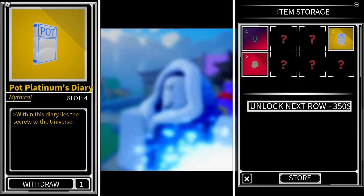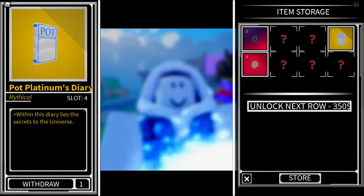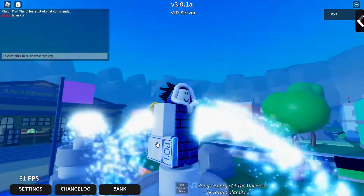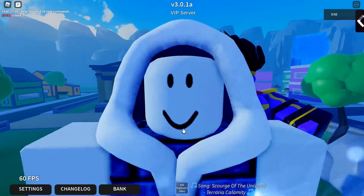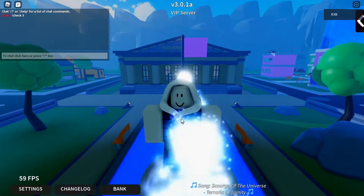It should spawn in your map every hour with a 1 out of 35 chance of it spawning. Let's go ahead and withdraw this item and then use it. This is what Pot Platinum's Diary looks like, and let's go ahead and use this item here to get Jotaro's Star Platinum.